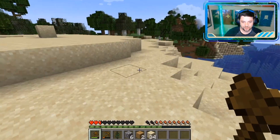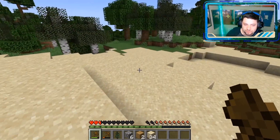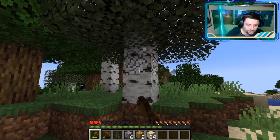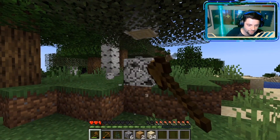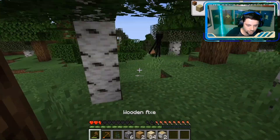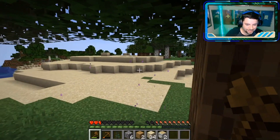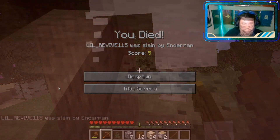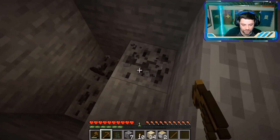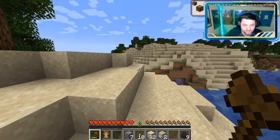I'm not ready to start taking on Endermen, but starting to collect Ender pearls doesn't sound like too terrible of an idea. Here's what we're going to do — we're going to use this tree to our advantage. I'm going to look him in the face. I don't think he can get us. He can get us. I'm going to keep pressing forward. I hear zombies — that's still scary to me. I'm still a very squishy man. Let's go check over this hill.